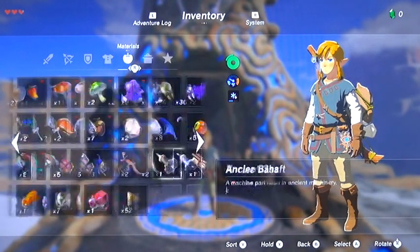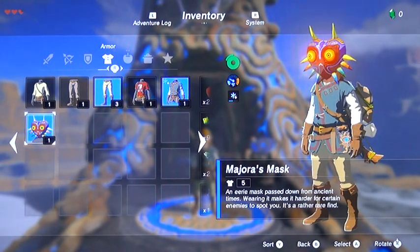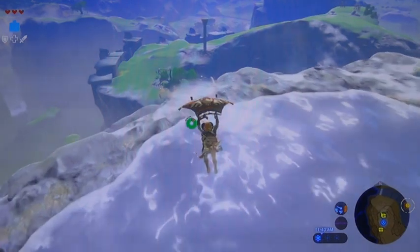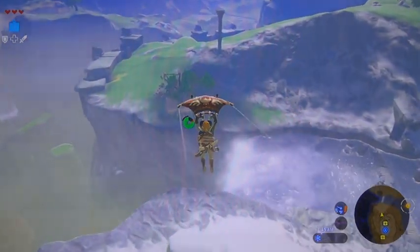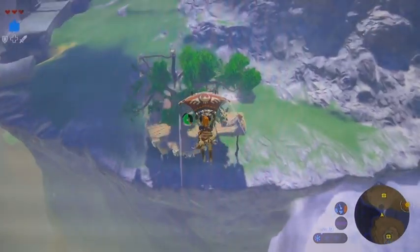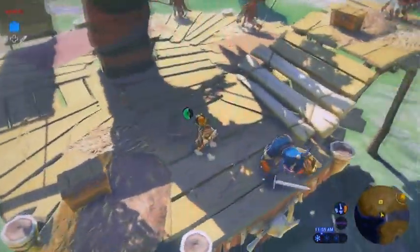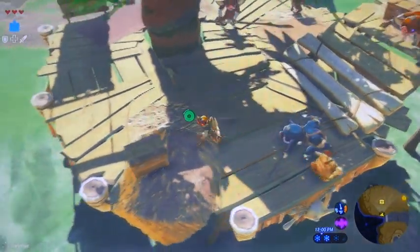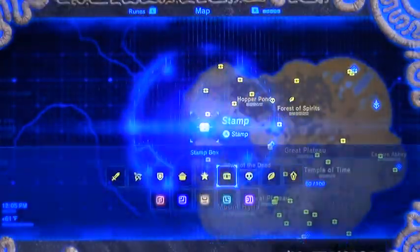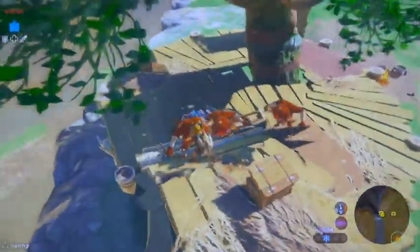Go ahead and equip the Majora's Mask — it bumps your defense up by one as well. That headpiece isn't a lot, but it's better than nothing up top. The Majora's Mask will camouflage you with bokoblins, lizalfos — which we haven't come across yet — and moblins, and also those things that pop out at night. All in all it's good to just keep it equipped for the time being. Pretty cool.